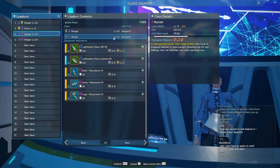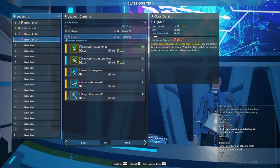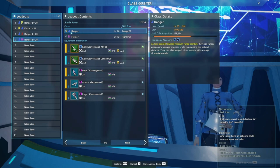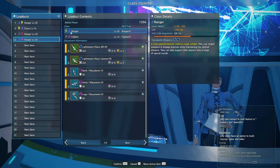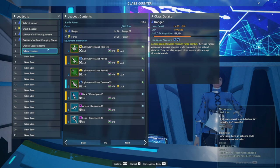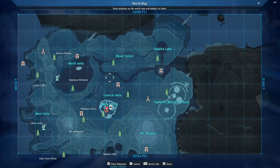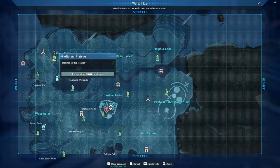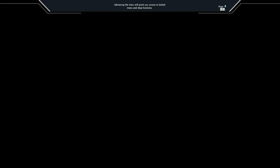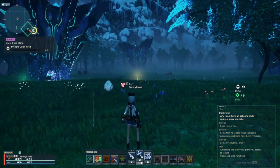If you want to quickly level a subclass, first get your main to 20, then pick any subclass. For example, choose a level 1 fighter with a level 20 ranger. When an urgent quest, daily quest, or sub quest that gives a lot of EXP pops up, simply do that quest and your subclass will jump from like level 1 to 8 immediately. Once it's at 15, trade the subclass to your main class — so instead of ranger/fighter, you're now fighter/ranger — and start grinding EXP that way. I strongly recommend ranger as your power leveling class because it's so easy to mob with.